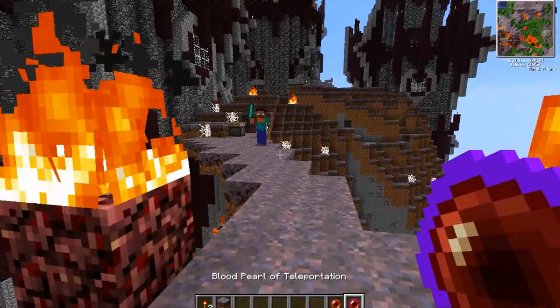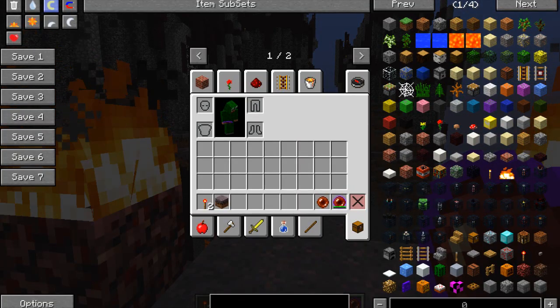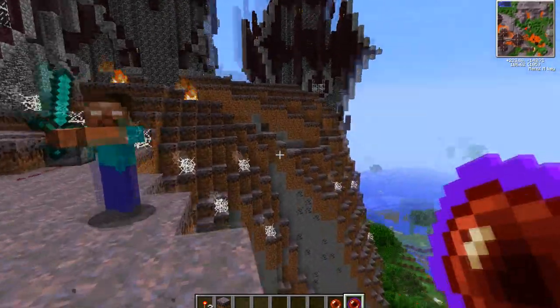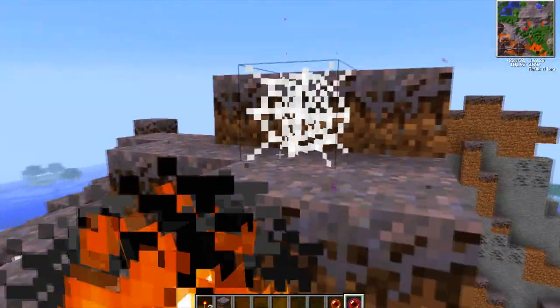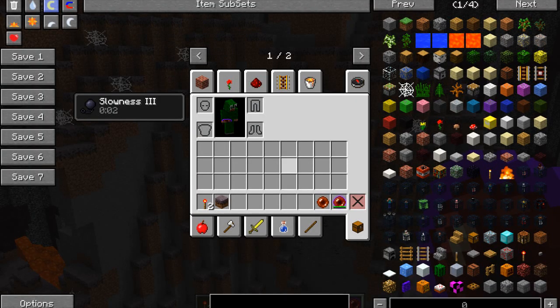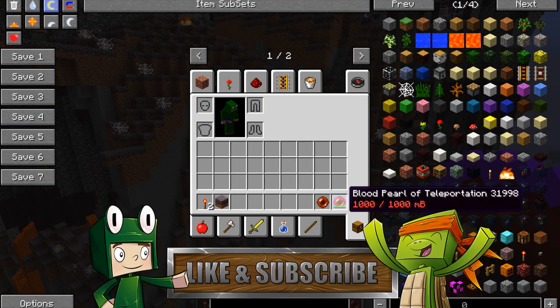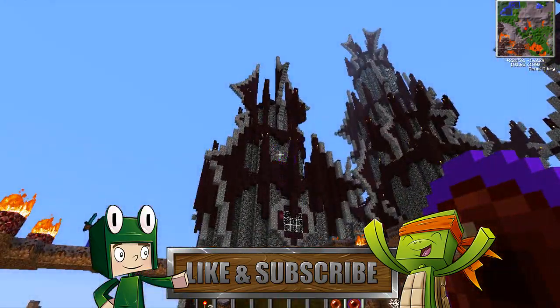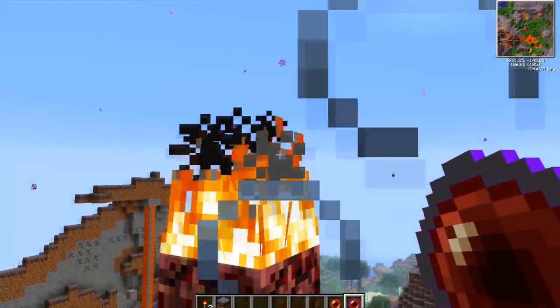Next up, we have the blood pearl of teleportation, and this actually has a certain amount of uses, guys. I think you need to fill it up with blood itself. But I'm just going to use it here in creative mode because it's easier that way. Just like an ender pearl, I can teleport around. Now it gives you a little bit of slowness. And if I was in survival mode, it would start using blood as it went down, so you'd have to refill it. But because I'm in creative, I get unlimited use.